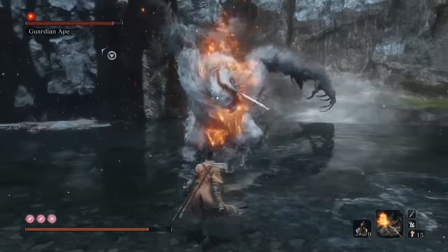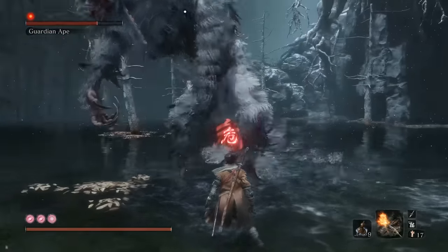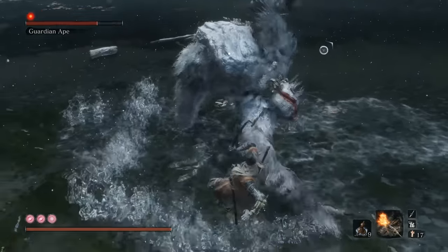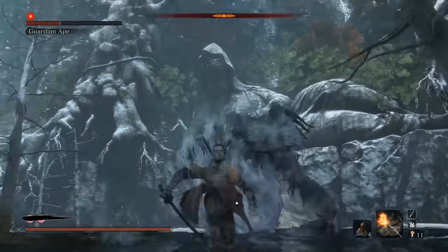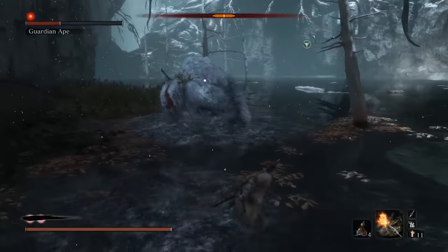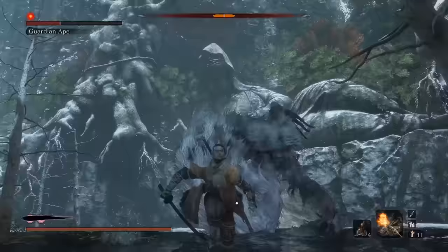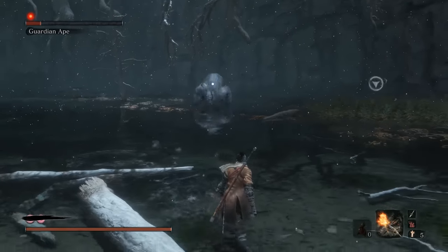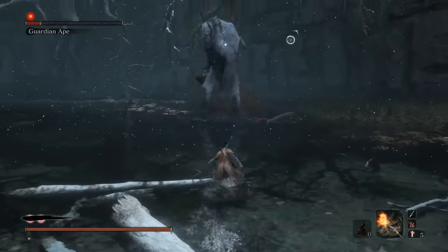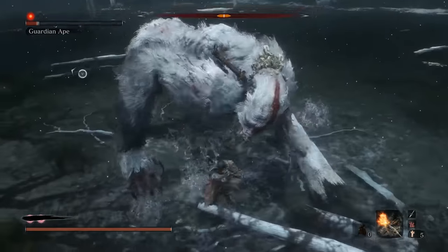On to the Perilous Attacks: the first one is a low grab he'll try to do, and you can avoid this by simply jumping backwards when you see it coming. The second is a grab from a jump, and you can avoid this by dodging backwards and holding the button down to continue your run — you can also jump towards the end of it to maximize your escape chances. The last thing is his Poop Attack: anytime he reaches back and grabs poop, just run towards him and you'll be able to get some free damage in from behind.